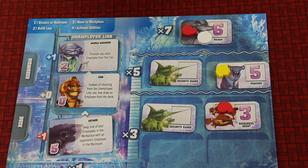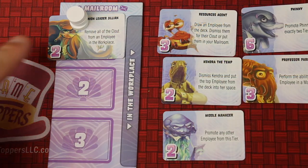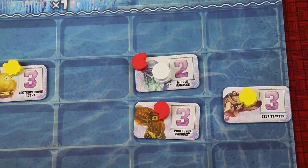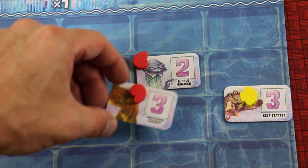Like this one's worth 42 — 6x7 — or 3x3, 9 points. If you're on the bottom tier, it's only a 1x multiplier. You'll either be taking employees and taking the clout like 3, allowing you to add them to employees in your mailroom and then bringing them out into the corporation. Or maybe you'll be activating abilities — like 2 clout allows you to activate the middle manager, which allows you to promote anybody from this tier to the next tier.